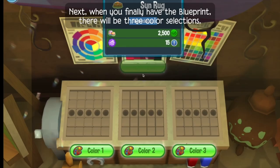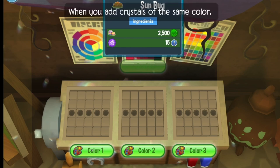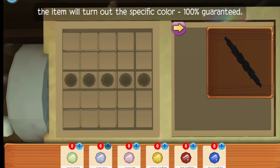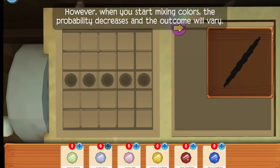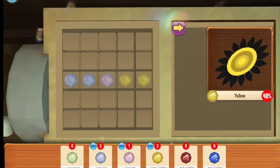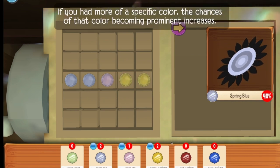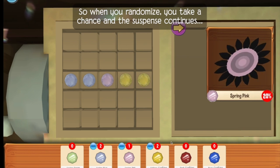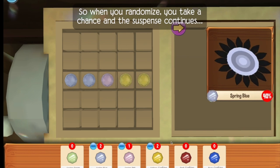When you finally have the blueprint, there will be three color selections. When you add crystals of the same color, the item will turn out that specific color 100% guaranteed. However, when you start mixing colors, the probability decreases and the outcome will vary. If you add more of a specific color, the chances of that color becoming prominent increases. So when you randomize, you take a chance and the suspense continues.